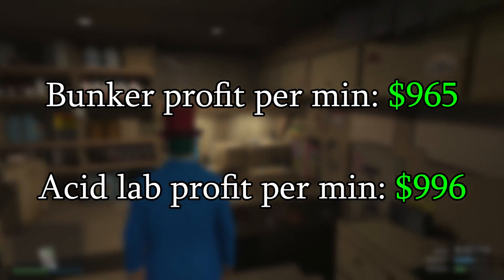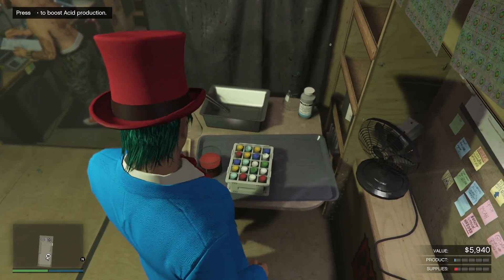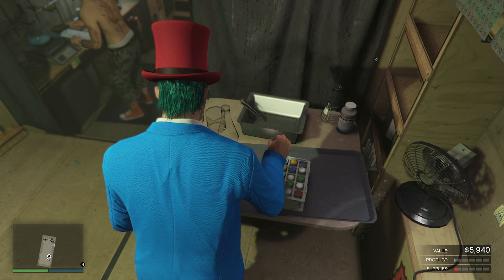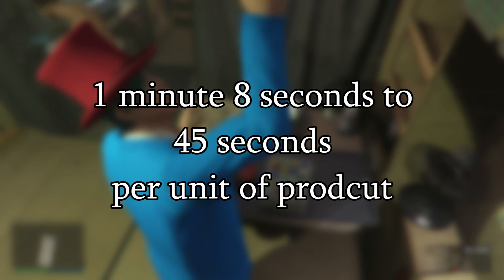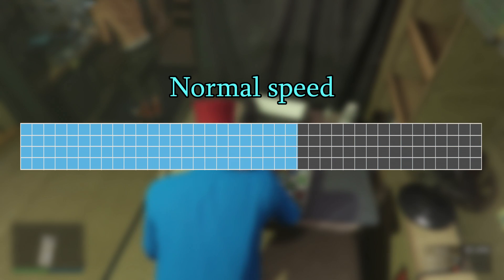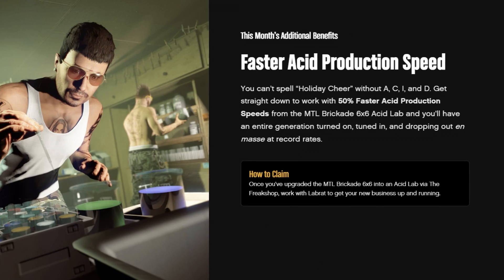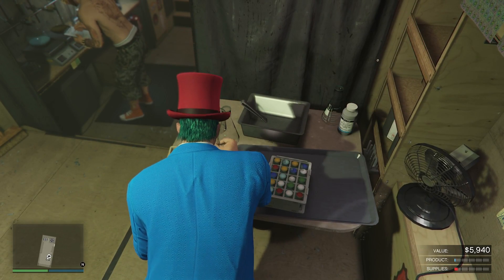Surprisingly it's actually on par if not better than the Bunker. And it doesn't stop there — you have the option once every real life day to boost your acid lab production speed, making it twice as fast. This brings it from 1 minute and 8 seconds down to 45 seconds per unit of product. This will only work for 80 units, after which it reverts back to its normal speed. Players with GTA Plus get an added benefit of 50% faster production speed this month, which really takes this business to the next level.